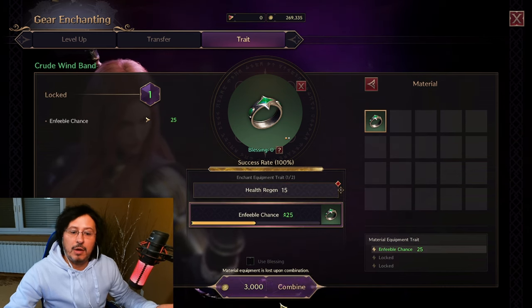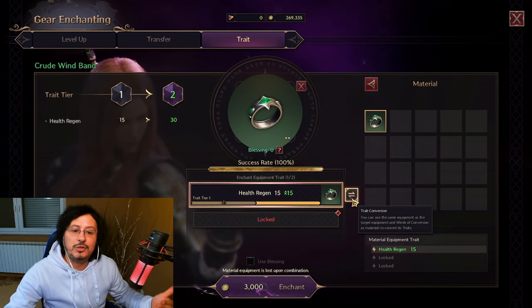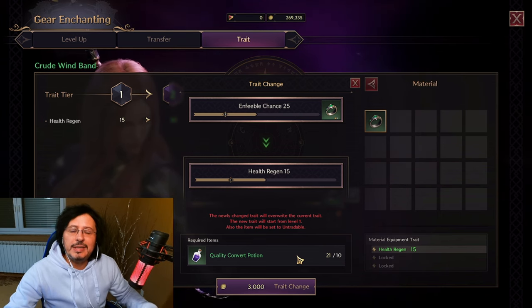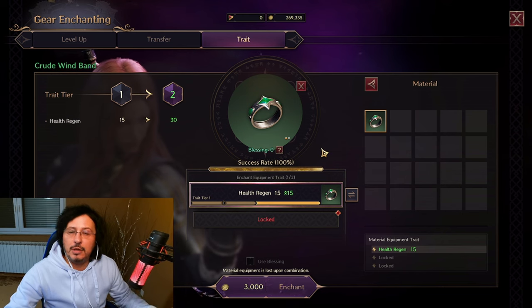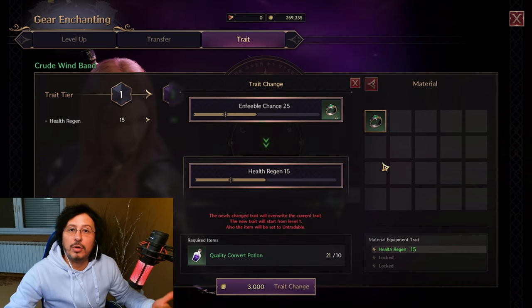For unlocking, I will now click on combine — and that's it. I would have unlocked a second trait for my ring. However, I can also do a conversion of the trait: from this health regeneration 15 we go into inferable chance 25. I will also use this quality convert potion. These quality convert potions are very important for conversion, and they are easy to buy for gold. So this first thing you can do with your traits is conversion — you can change the trait if you don't like it.